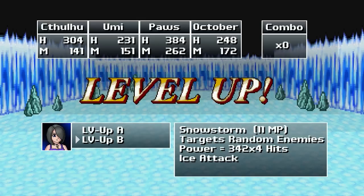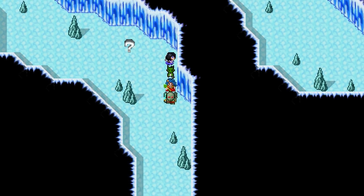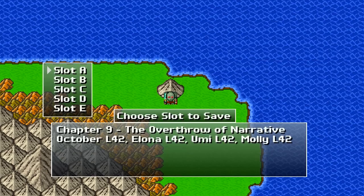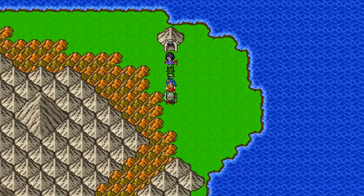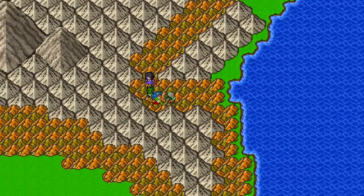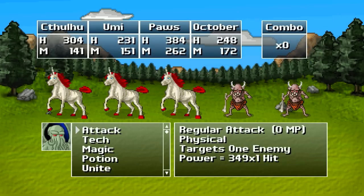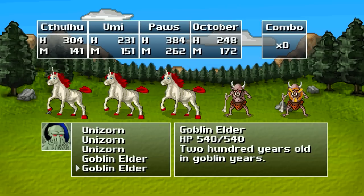We can upgrade Snowstorm to hit multiple enemies, or we can make it hit a group. I'm going to make it hit a group. You know, call it a hunch, but I think just maybe that we're going to be dealing with a lot of fire enemies in the volcano. Goblin Elder — 200 years old, in Goblin years.